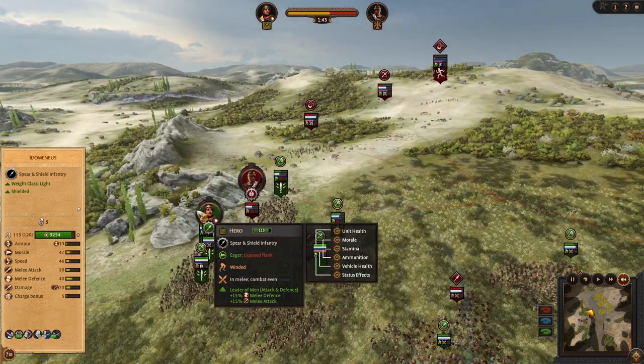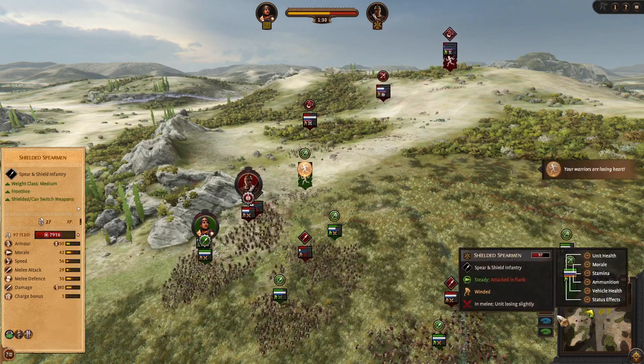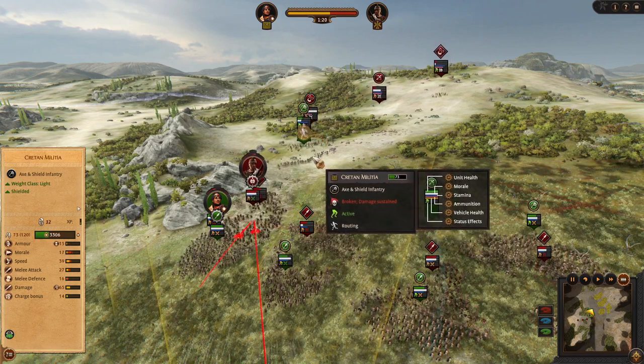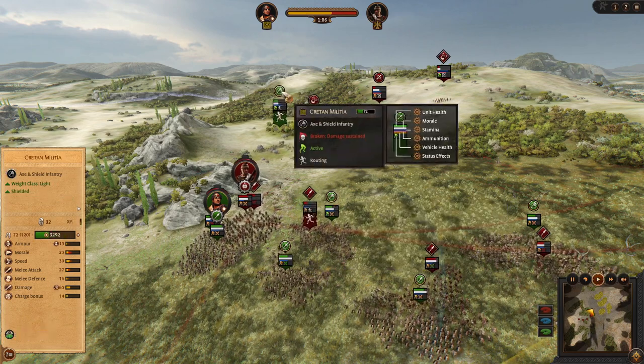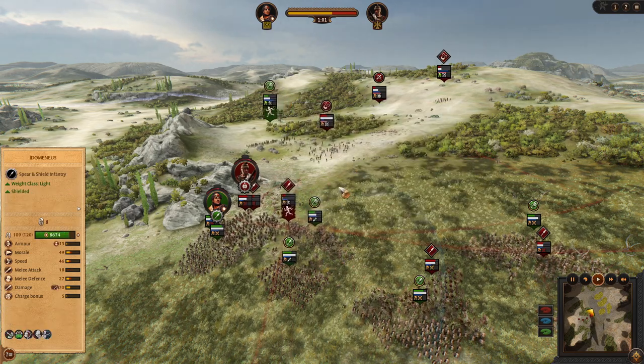As a hero, you can give a buff from time to time. Unfortunately, as you can see, one of my Militia has run away — I told you it is quite a weak unit that does not have much HP. That's why you need to be very careful.